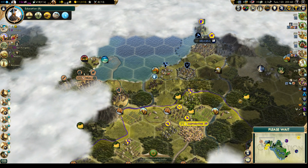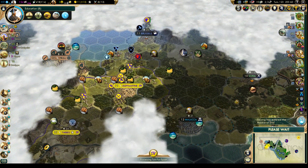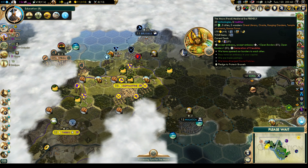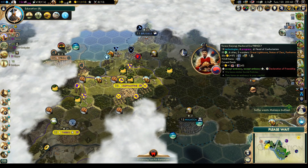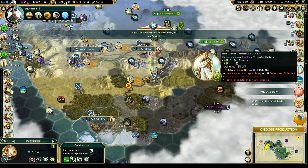Sejong is in the medieval era. That should be some nice friendship generation going on there — some positive modifiers, so to speak. Except for Gandhi, who still doesn't like us very much.